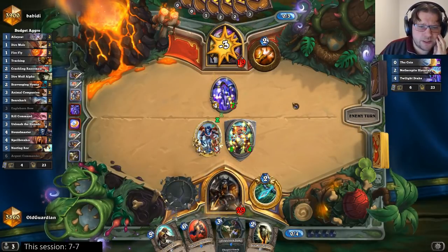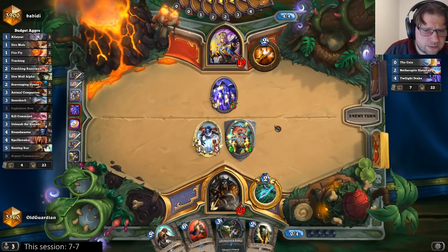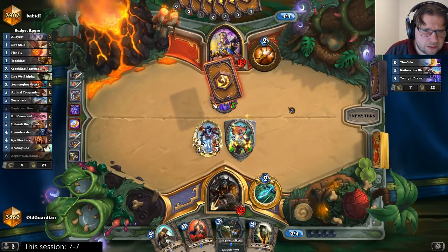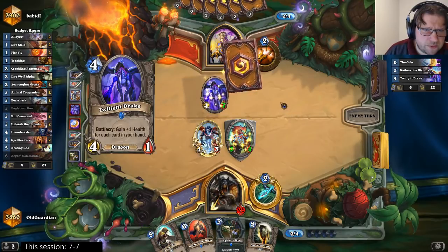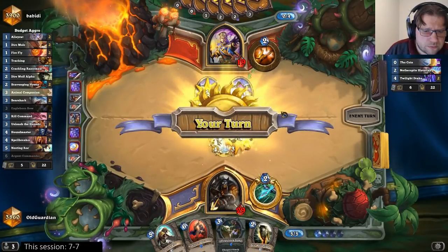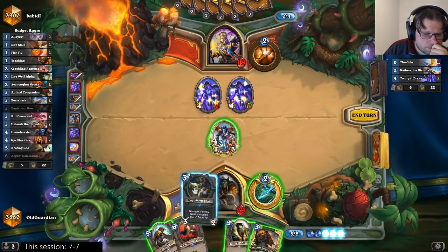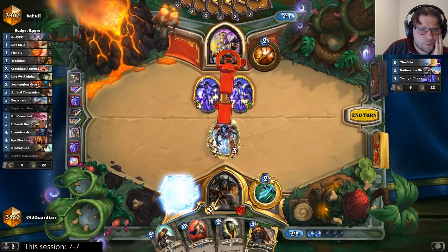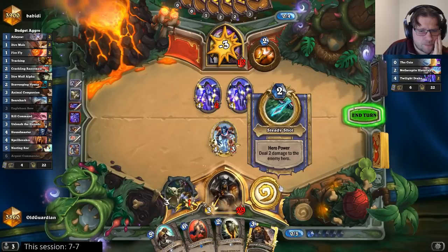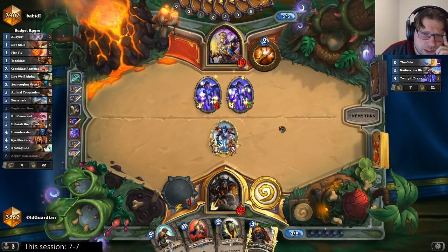Yeah, let's just hit face here. Duskbreaker doesn't kill this, so he will need to trade with the Twilight Drake. He could have a Twilight Acolyte, of course. We're pushing 9 to the face now. Let's push 9 to the face and see if I can race this.